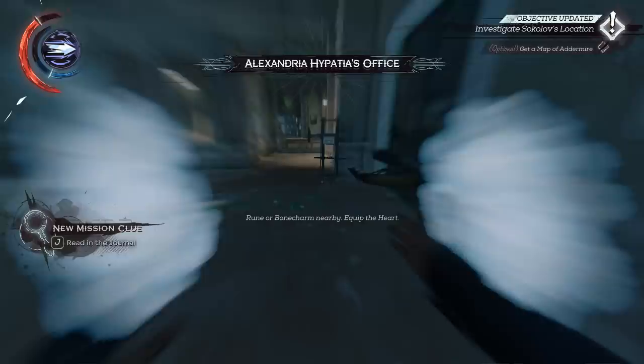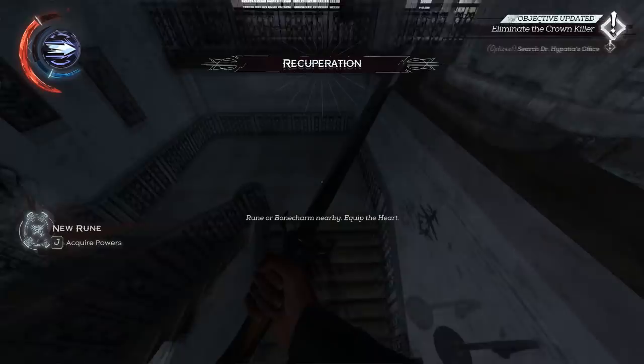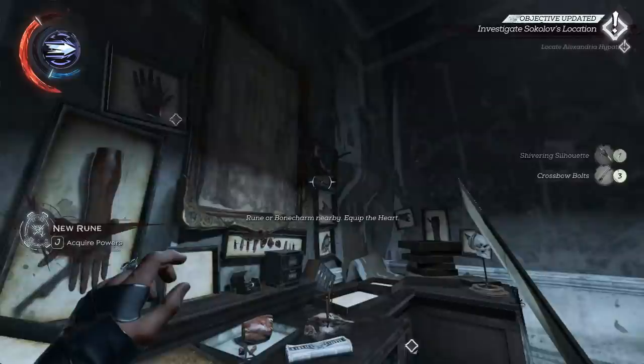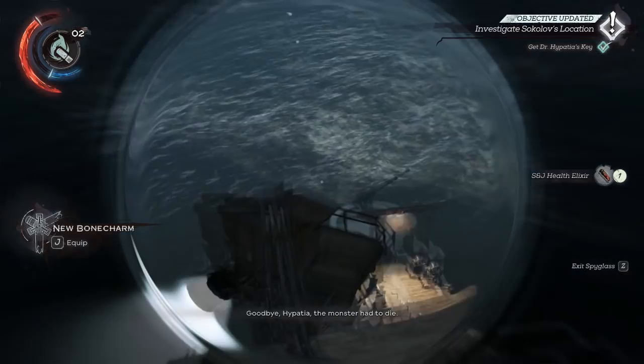Remember to pick up these incendiaries on the ground — really important. Pick up agility too, and if your blink doesn't go through this window, just break it with a sword. On Hypatia, use normal bolts first and then an incendiary straight after — it's a very quick kill you can do from afar. There are sleeping darts on that desk that you need to carefully pick up.